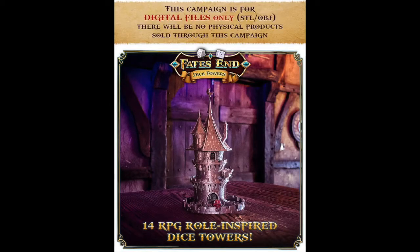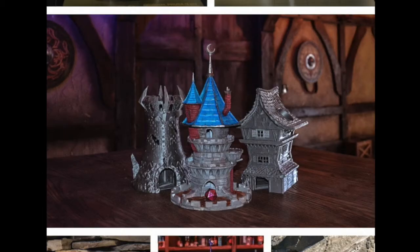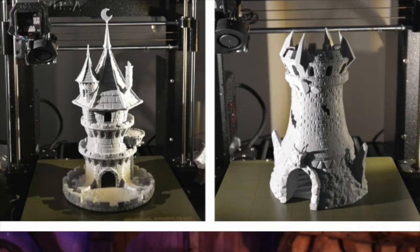I featured dice earlier, so here are 14 dice towers — Fate's End 3D printable dice towers. You can even download the Wizard Tower STL for free on the Kickstarter page. You can get a single tower for $7, or all of them for $38, which right now includes 23 towers including all the stretch goals. You can even get a personalized one, or if you feel like making them to sell, there is a merchant's license available as well.